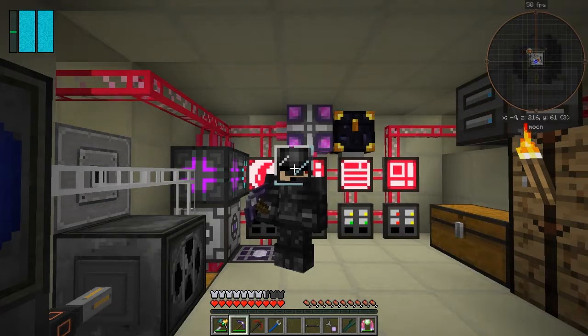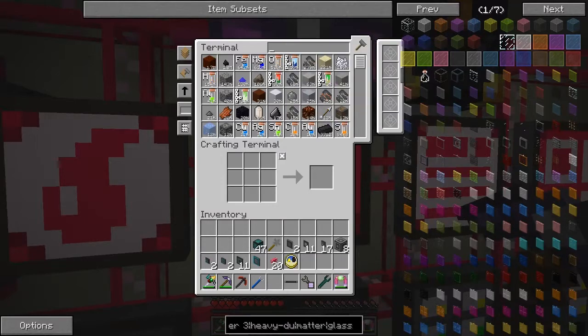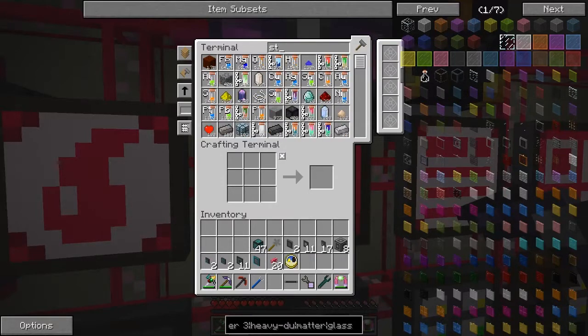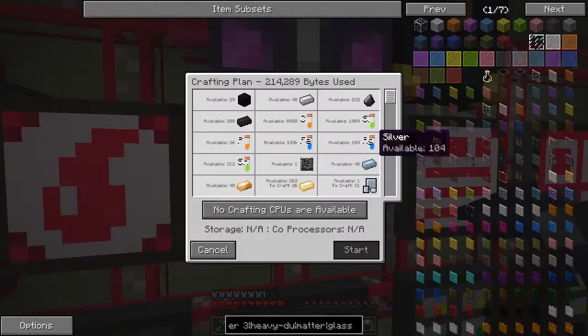Hello everybody and welcome back to Galactic Science 2. At the moment we're basically making parts for the tier 3 rocket. For example, if I want to make a steel hole - I've got two ready - let's try crafting another one. You'll see that the amount of crafting planned here is actually 256, which would be four 64k crafting units. We don't have that capacity.